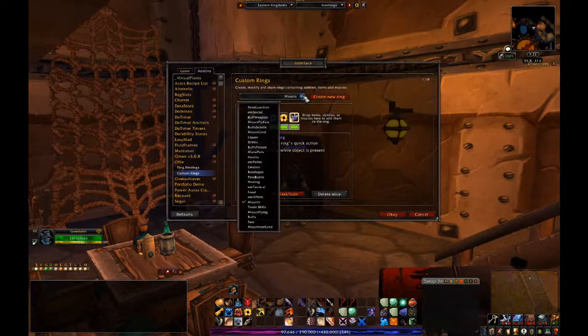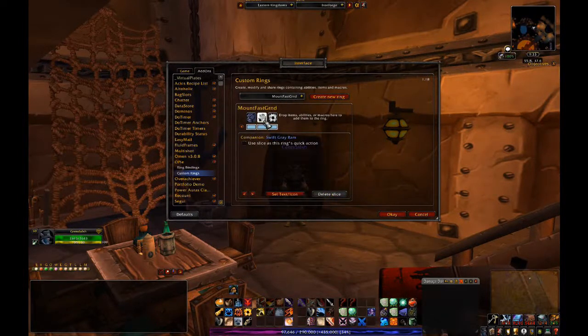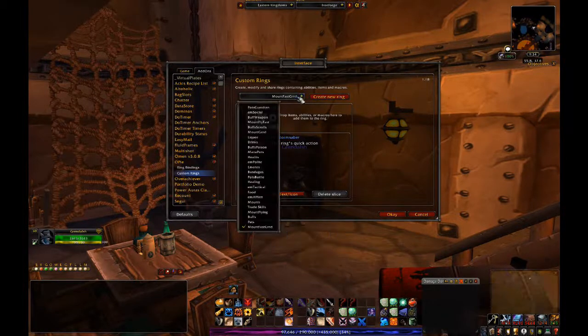You can create sub-rings. For instance, looking at the fast ring — one of my characters has a fast ram, one of my paladins has a charger, this guy's got a storm saber. The only ones that show up are the ones he has, so you don't get a whole list of useless items. What that lets you do is set up one ring and use it across all your characters — here's all my fast mounts across all my characters — and you get at that character's fast mount.